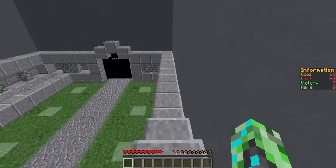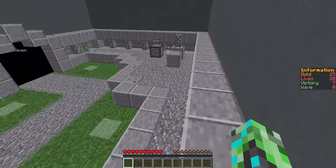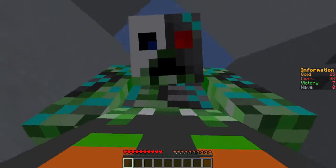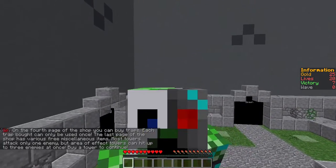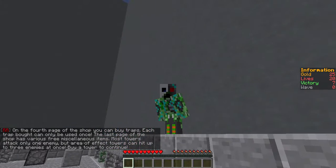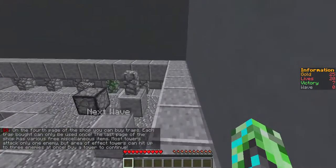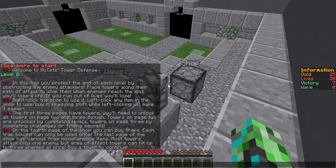I love waiting. I don't know why they made it this long. Okay finally. On the fourth page of the shop you can buy traps — each trap bought can be only used once. The last page of the shop has three miscellaneous items. Most towers attack only one enemy, but area of effect towers can hit up to three enemies at once. Buy a tower to continue.